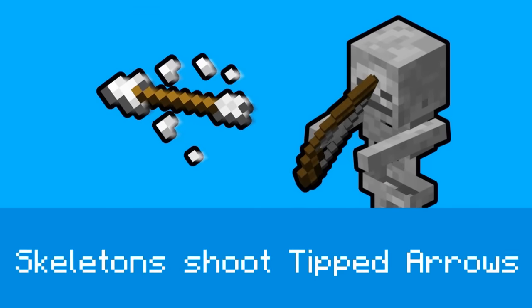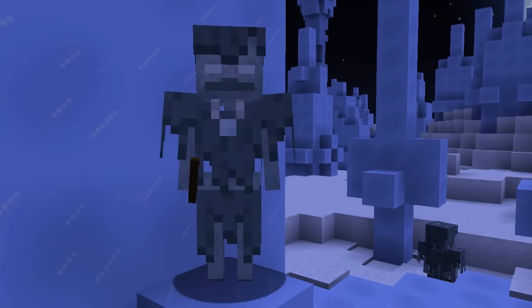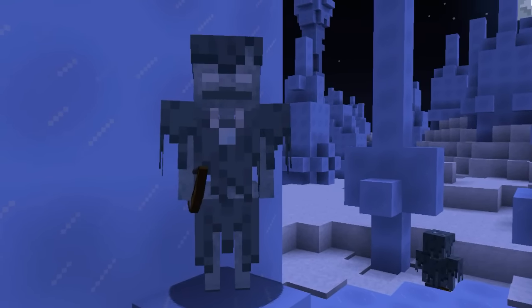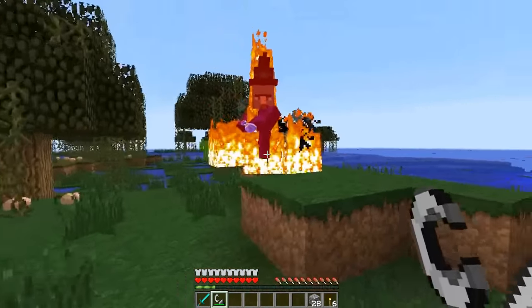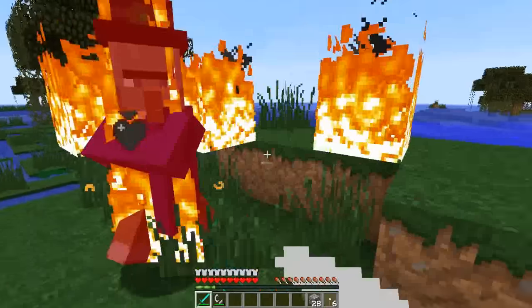Skeletons holding a tipped arrow in their offhand will now shoot that type of arrow. A new type of skeleton has been added called the Stray — 80% of skeletons spawned above ground in ice biomes will become Strays. Witches will also drink a potion of fire resistance if they don't already have the effect and the most recent damage taken within the past two seconds was fire damage.